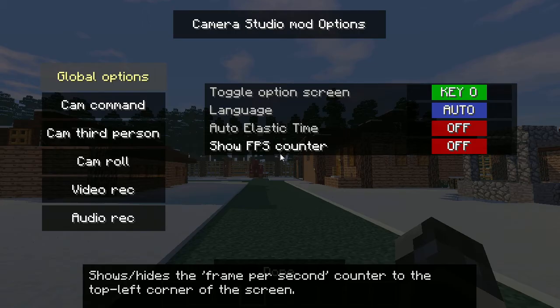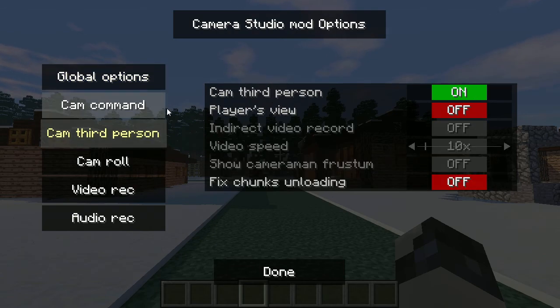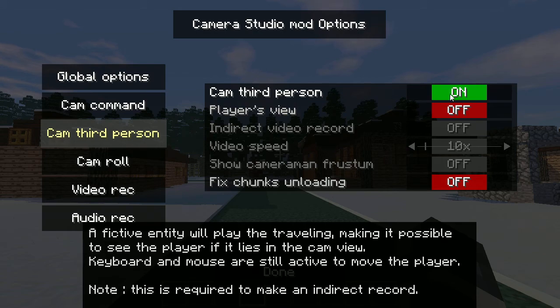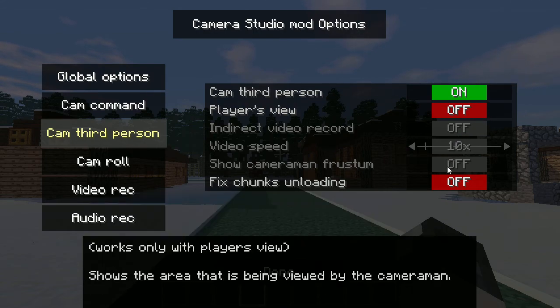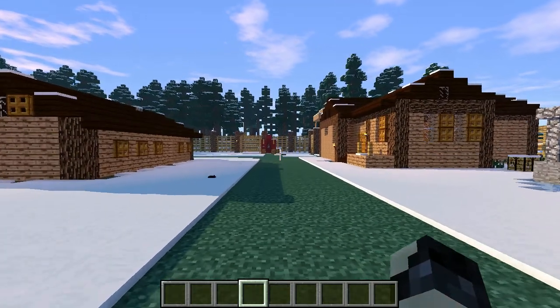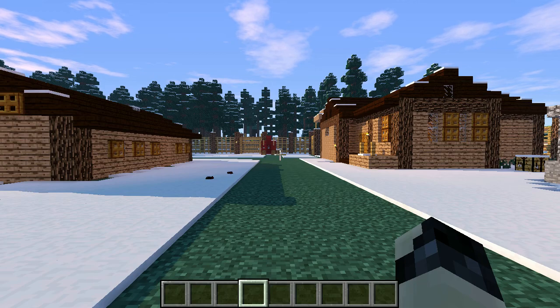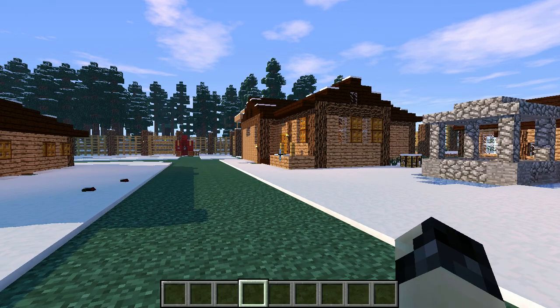Hit O and it brings up these different options. You want to look at 'Cam Third Person' and make sure 'Cam Third Person' is on — you can leave the other settings as they are. What it does is it makes the camera become your third person view. So let's go ahead and start making a little movie.